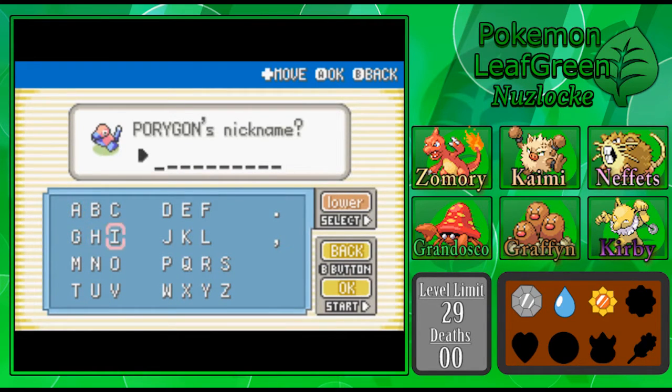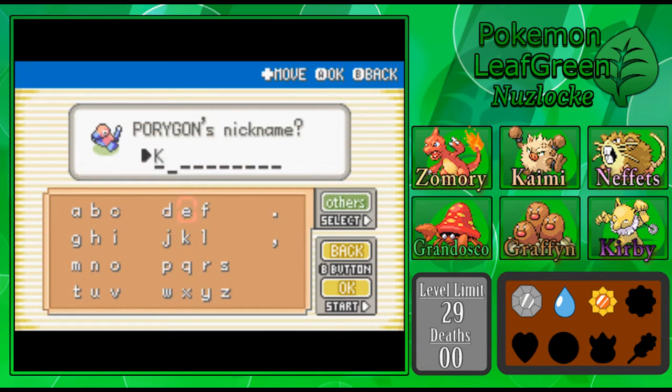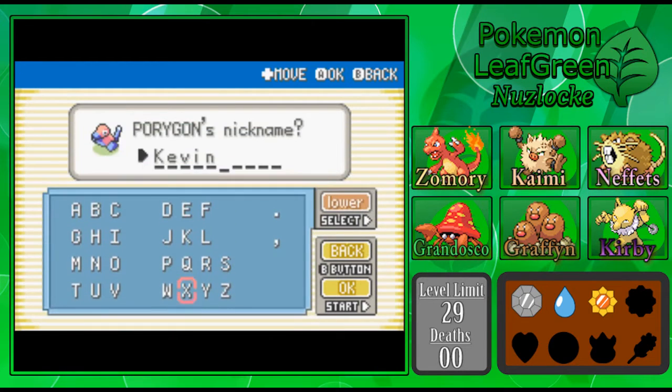It doesn't look like anyone specifically wanted a Porygon or a normal type, so we're going with one person who just wanted a nickname. We're going with GoldenTalesGeek, a.k.a. KevinCV here. This one's for you, buddy — I know you're a long-time viewer. Hopefully you don't mind having a Porygon named after you. It's a pretty cool Pokemon — very rare, and it could come in handy at some point. You never know.